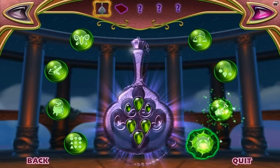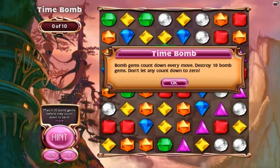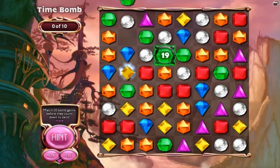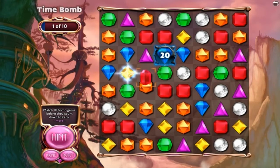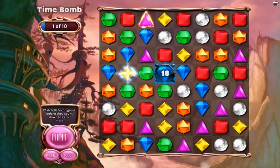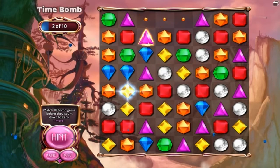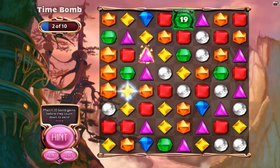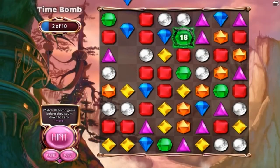Extremely easy. All you have to do is just match up the bomb with the color gem and wait for it to go. There's one bomb gone — I only need nine more. It gets a little more difficult later on because the bombs don't time moves, they time actual time — you get 60 seconds instead of 20 moves. 20 moves is a whole lot, considering I did a whole mission based off 20 moves. I apologize for the lag right now — I'm gonna try to fix that later on.